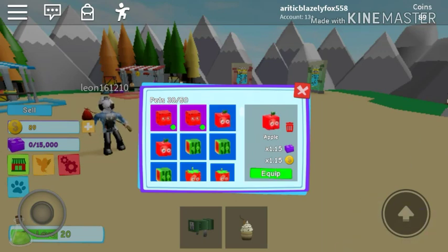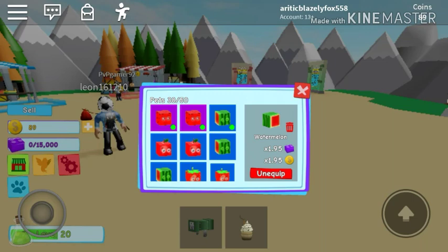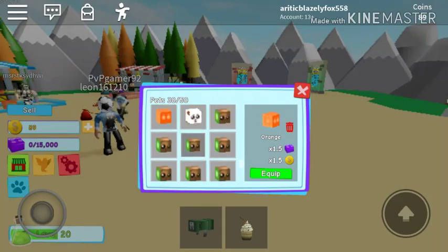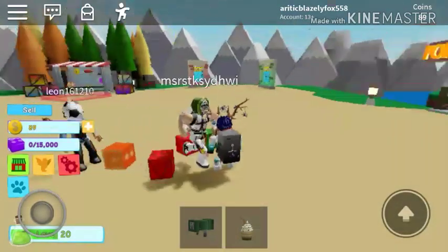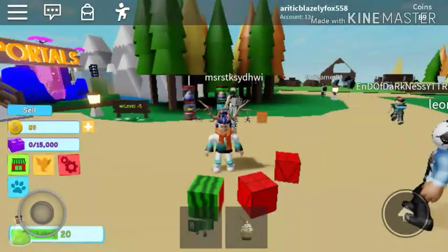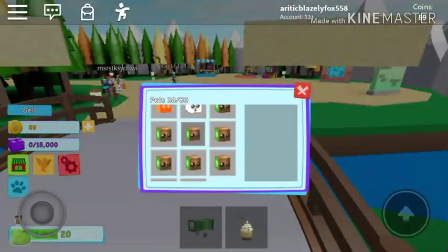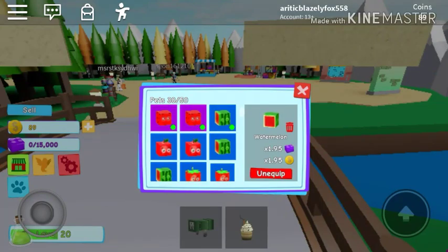I'm just going to equip my best pets. Wait — is the watermelon better? I think the watermelon is better, so I'm just going to equip that. Just making sure if anything else is better than that watermelon. I need to see the stats — it actually gives you more coins and more bricks, not more damage. But it would have been awesome if it did more damage too.